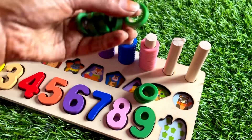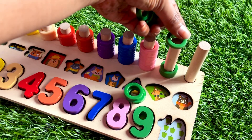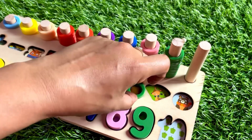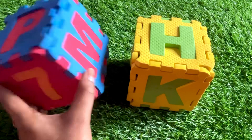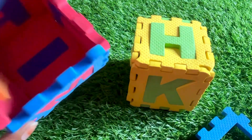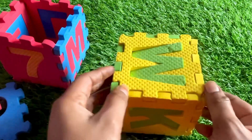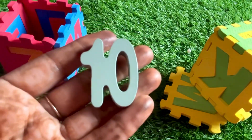Let's count nine ring circles one by one: one, two, three, four, five, six, seven, eight and nine. We did it! Now we have two magic boxes. Let's open the first one — no number here. Let's open the yellow one. I think something is inside. Oh great, we got number ten from here!